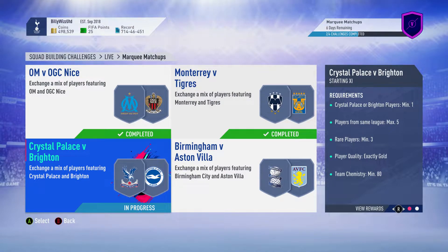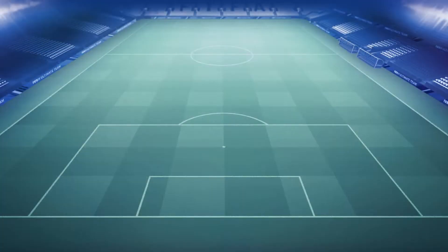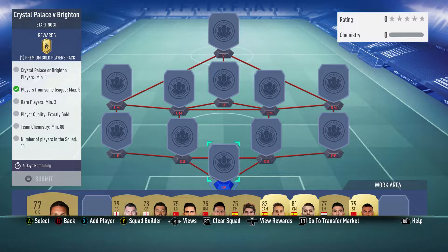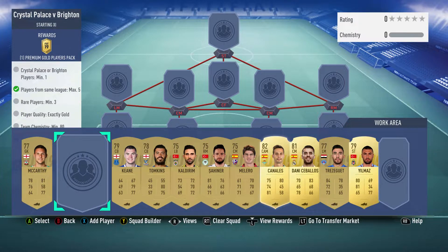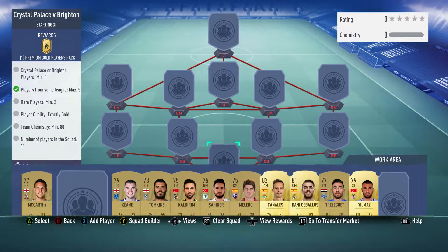Billy with Gamer back online and we're doing the Crystal Palace vs Brighton marquee matchup. We get premium gold players packed for completing it. Cost around 7k and I've left the right-back slot out because we can use an untradeable player or any right-back, basically as long as it's gold.